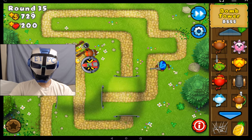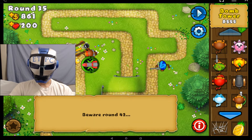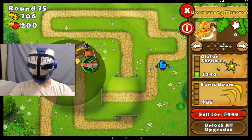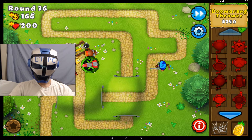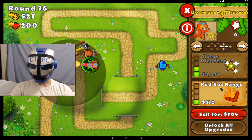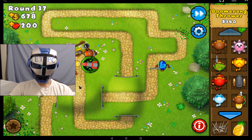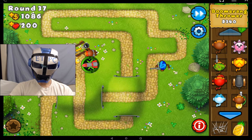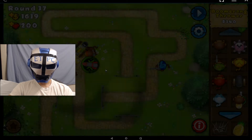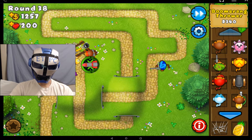I like to get a variety of towers — it seems like they do better when there's a variety. Plus I'm trying to unlock everything I can. I'm going to get a boomerang monkey and throw him right in there. Multi-target glaive. Let me know if you want me to do this in slow motion — I like to speed it up. We unlocked the MOAB mauler. Let's get the glaive ricochet, which, if it hits one balloon, follows all the ones in a row down the line. The glaive ricochet is really good.